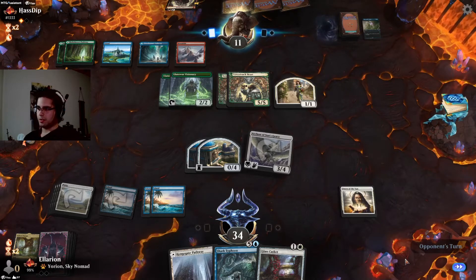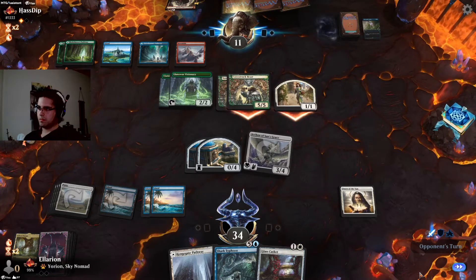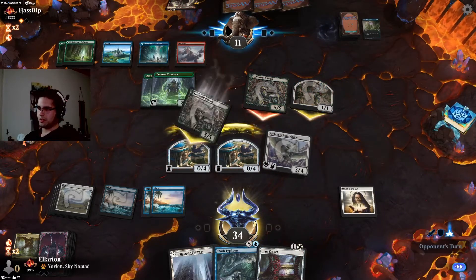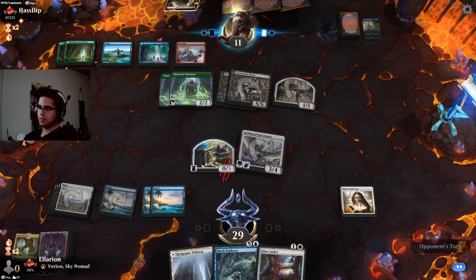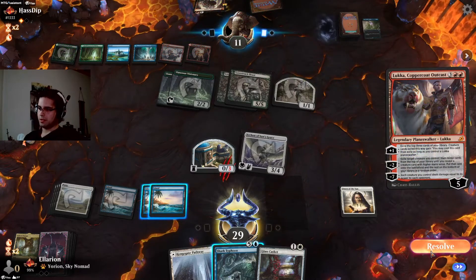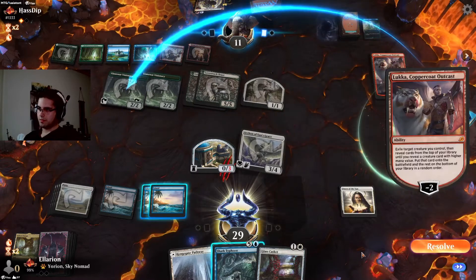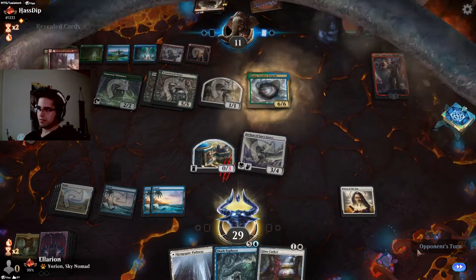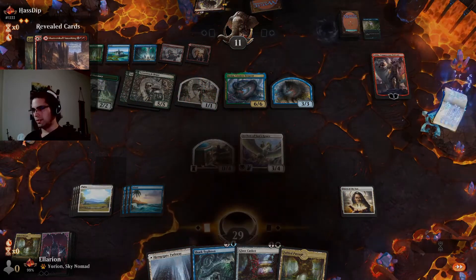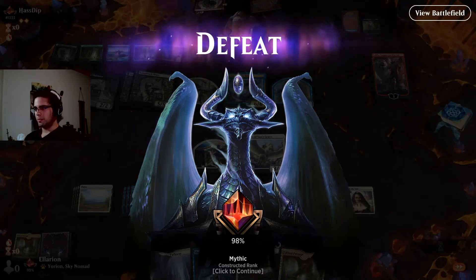We're at 34, we can tank these Lovestruck Beasts for a while. They don't attack with the Visionary — not sure what they're afraid of. Make these blocks. Maybe they just need to use the mana here. They finally find double red so that'll be Luka — it'll probably be game unless we find ECD off the top here. Nope. Never getting through Koma without our two spells to remove it. Fairly unlucky there, but adventures are just a nightmare for standard control decks.